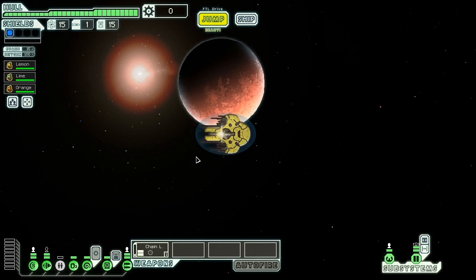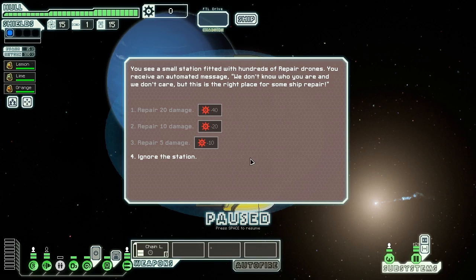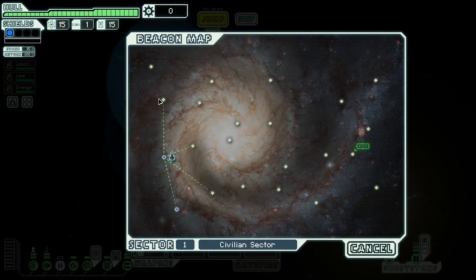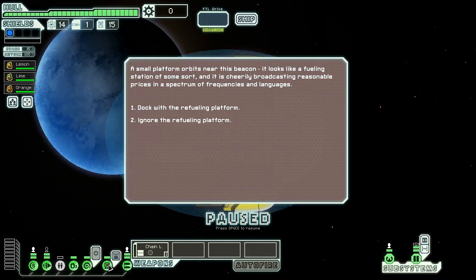Our first sector is important because you want to power up both defenses and offense. This is not a good first jump - we see a small station fitted with repair drones. Since this ship only has two lasers worth of damage, although hacking lets you get shields down, it can be a problem in later areas. Even sector two you can start getting two-shield enemies, which can be quite hard to deal with.